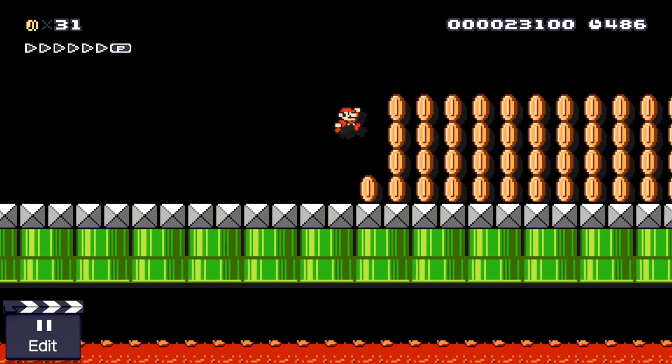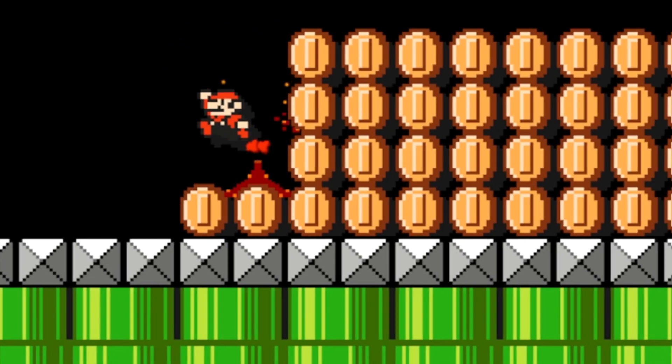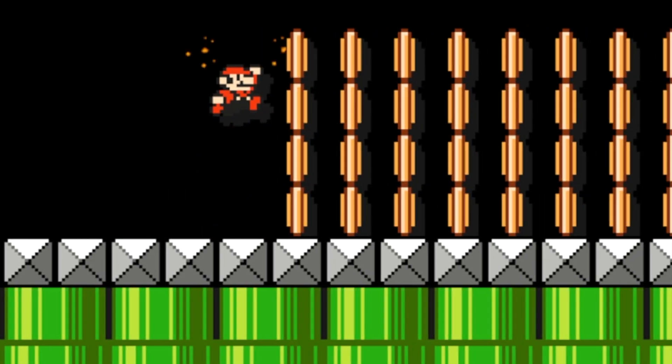What happens is when coins go into the lava, when Mario collects stationary coins above, it looks like he's bleeding. It is just the lava animation of coins falling into lava, and it appears on Mario for some reason.